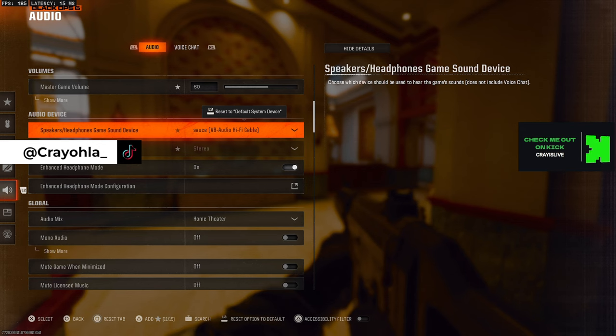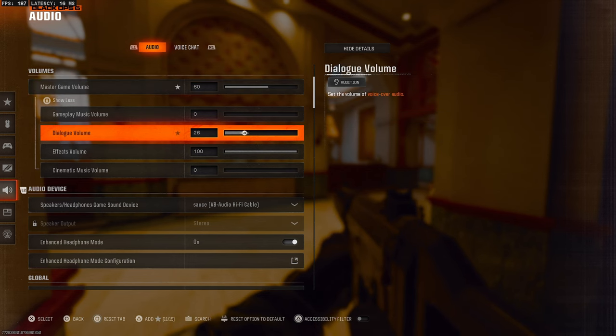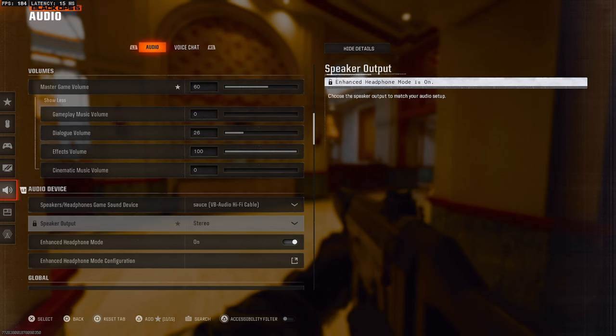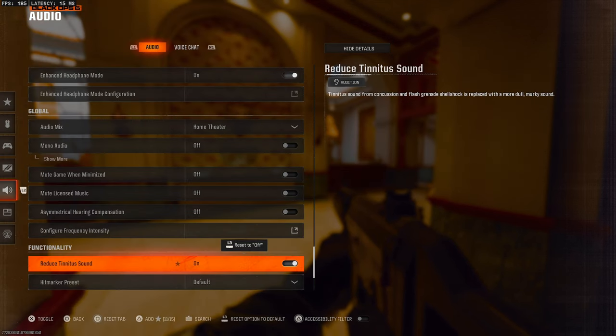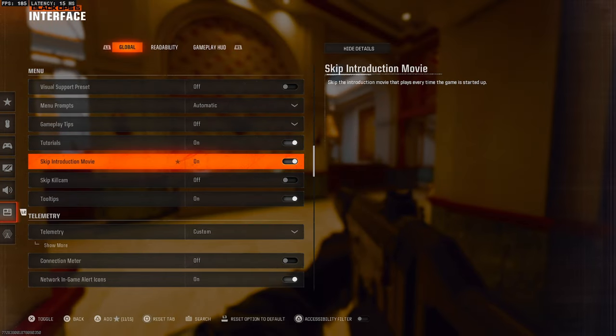There's enhanced headphone mode in this game — I can't give a definitive answer on whether it helps as I'm not an audiophile. Game volume I've got at 60, dialogue at 26, and effects at 100. I'm also using the home theater mix. Night sound — put this on if you want; it helps with audio clarity as there's not as much high-pitch ringing.